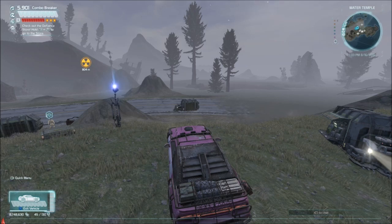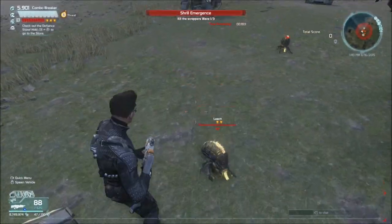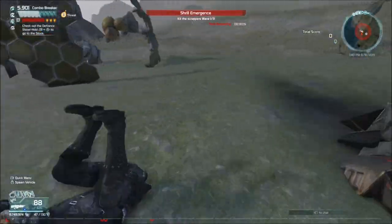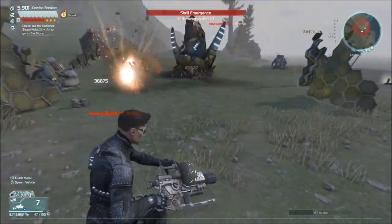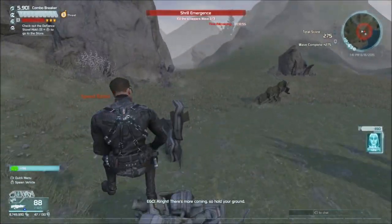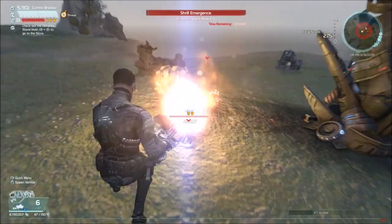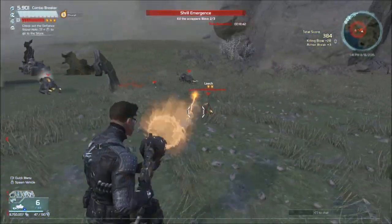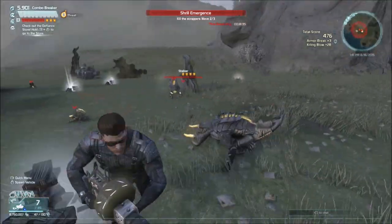Let's go find a Shrill emergence minor arcfall. There's one right here — you can see these little buggers, they kind of blow up on you. I definitely like to use a detonator with these guys. I don't know how effective that would be with more people, but they're so small and such a tiny little target that a detonator seems to work much better with them.